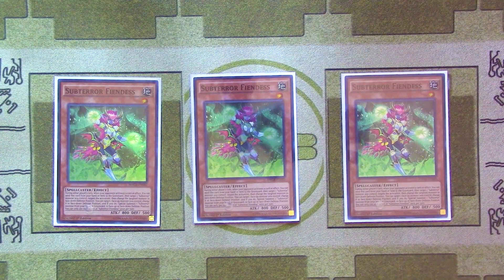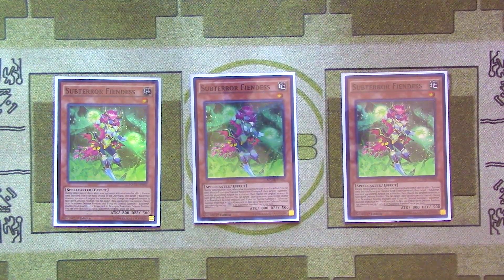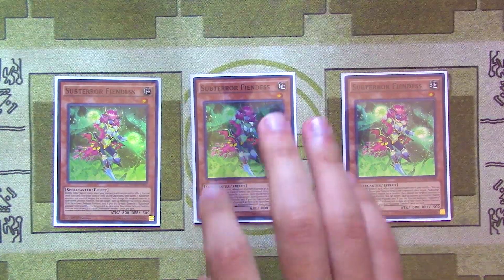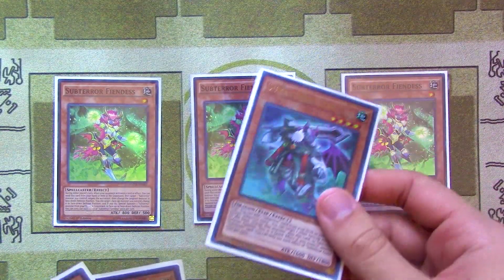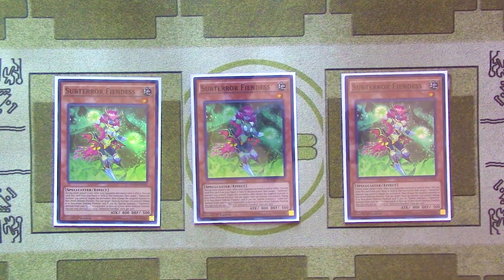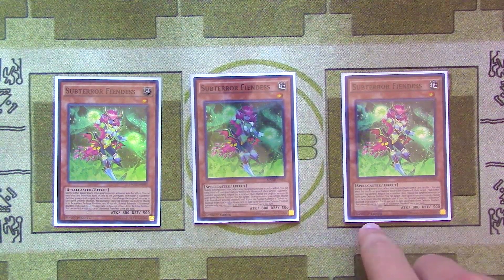Subterra Guru is great alongside all the face-up and face-down manipulation effects of Subterras, and it works really well with Crackdown, which came out recently in Dark Neo Storm. The second most important monster in the deck is three Subterra Fiendess — she's an omni-negate hand trap. Unfortunately you can't use more than one of her per turn, but she just negates absolutely everything. She's complemented really well by Subterra Guru, which can search her and protect whatever you have on board.